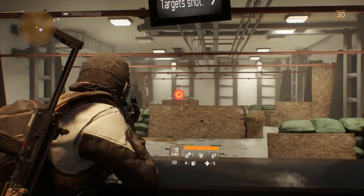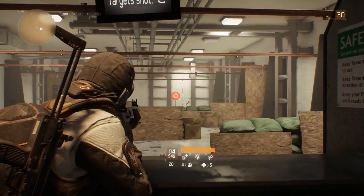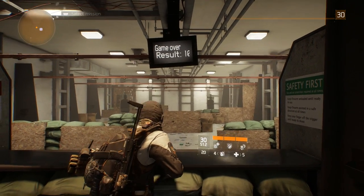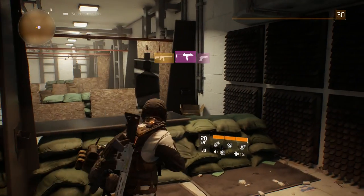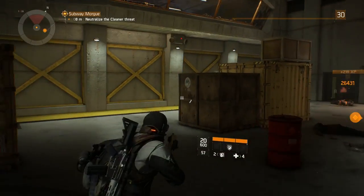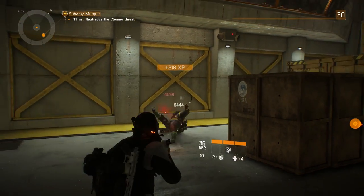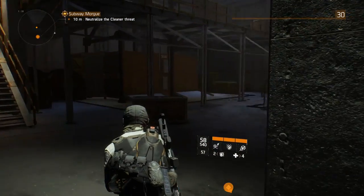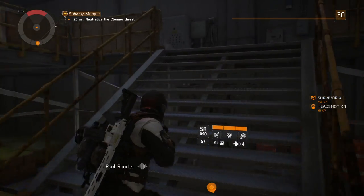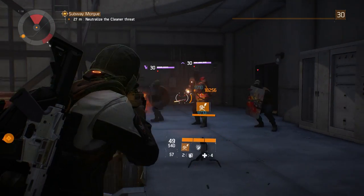There are a couple of weapon talents to keep an eye out for relating to accuracy: Accurate, which buffs your weapon's accuracy by a random percentage amount, and Balanced, which increases the speed at which your weapon reaches its max accuracy — basically when you aim down sights your reticle instantly contracts instead of taking a second or two to fully contract. And there you have it — all the details that go into stability and accuracy of guns in The Division. Thumbs up if you enjoyed the video, subscribe for more Division content, and until next time, don't trust anyone in the Dark Zone.